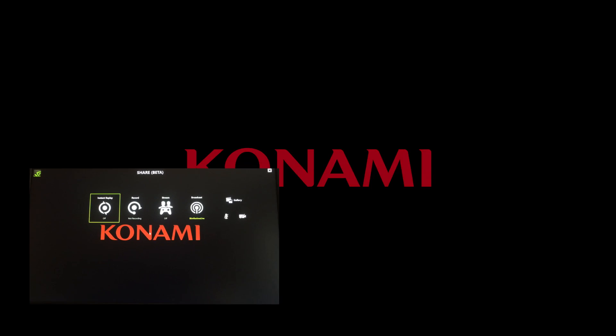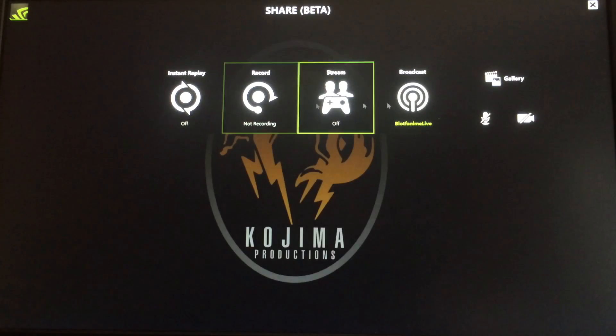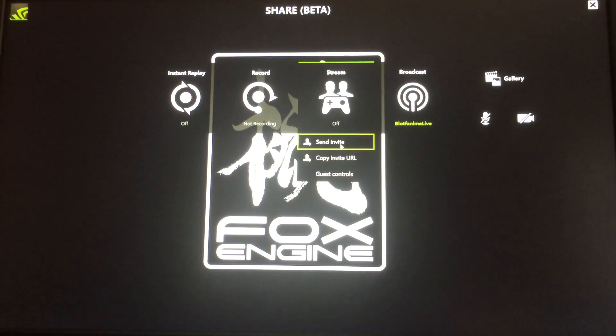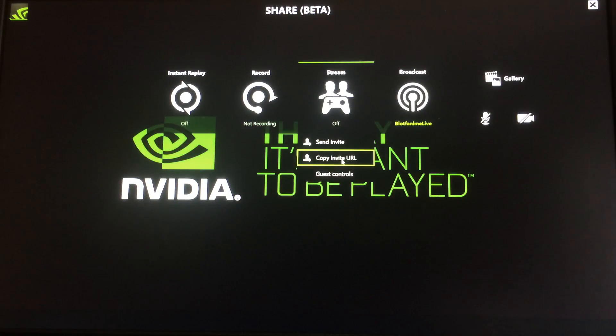As you can see, Alt-Z will work in-game here as well. You can see all those features, and the stream. There is Send Invite, Copy Invite Link, or Guest Controls. Send Invite sends an email, which I will be using. Copy Invite lets you send through a chat or whatever. Guest Controls, I'll show you that later.